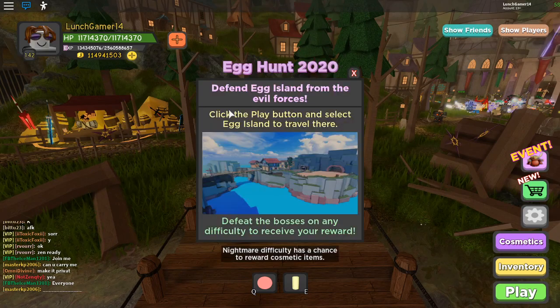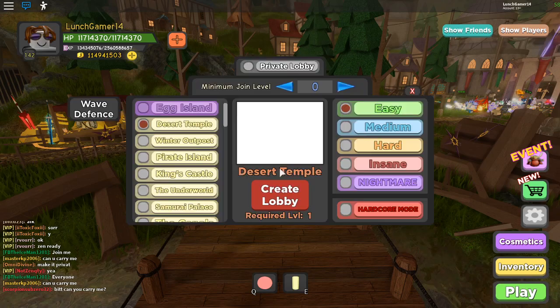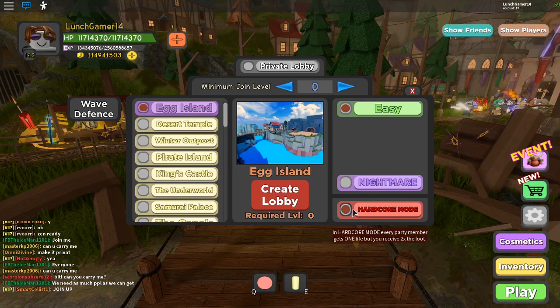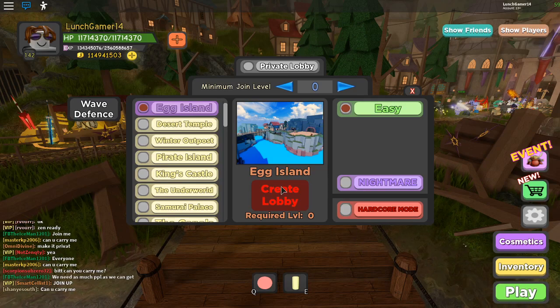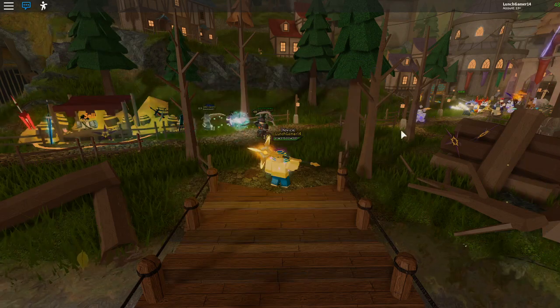We're going to read this tab — it'll give you some information. Basically all you have to do is create a dungeon. This purple tab here, Egg Island. I'm going to recommend doing this on easy until you can get a little bit of practice, so I'm just going to start it here.